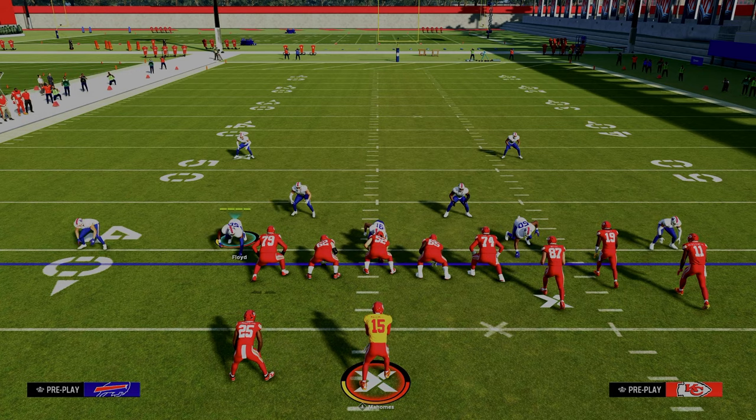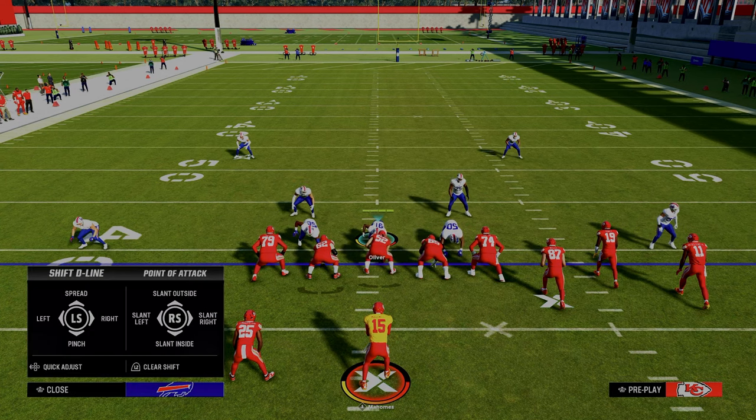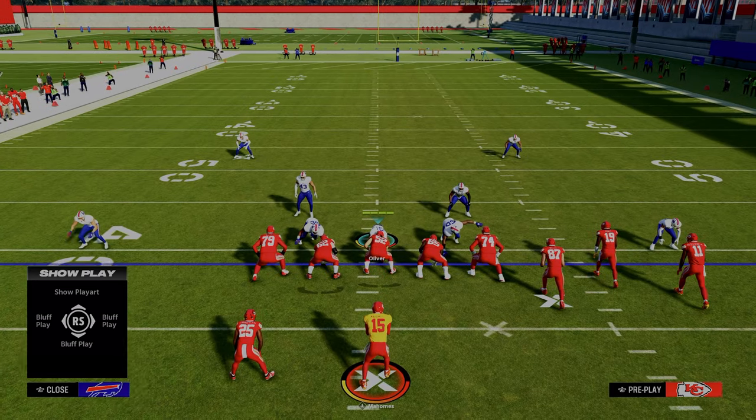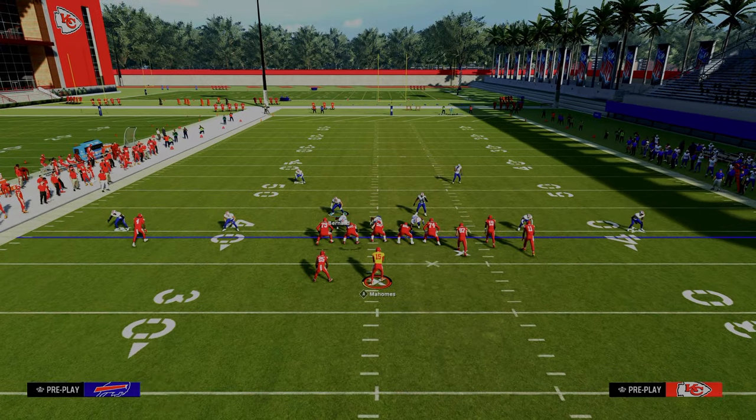A couple key tips for making this defense better: you want to pinch your defensive line and crash it inside, because that's going to take the contains off the field and cause some different types of disengaged pressure up the middle. And in this game, if you roll out of the pocket, a lot of times you'll get an inaccurate pass. The last thing we need to do to make this defense easy to set up is just blitz our user.